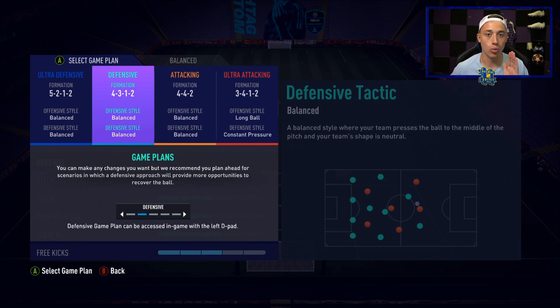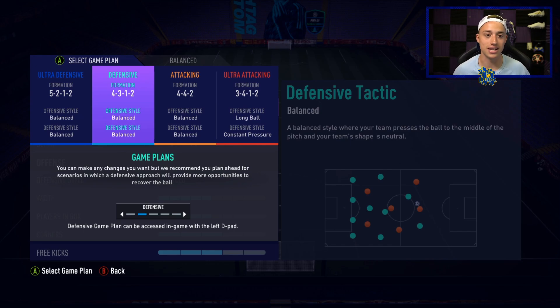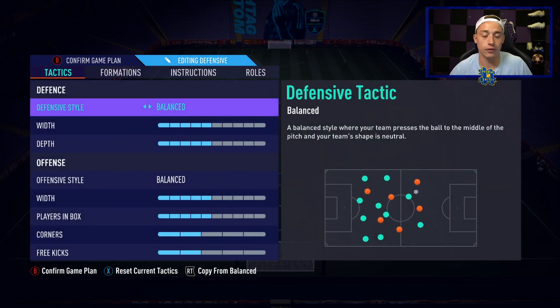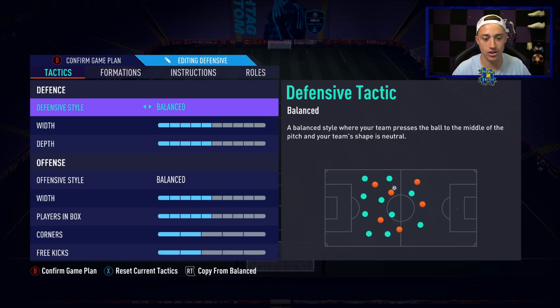Next up we have the 4-3-1-2, which some of you may have seen on my streams during Team of the Season. This formation is very similar to the 4-1-2-1-2 diamond and is probably the most broken formation in any FIFA ever — I would say that without hesitation. I have never seen a formation where you can have so many players going forward at once, and then when you lose the ball your team gets back so fast. My tactics for it are very balanced — I keep balanced a lot of the time.